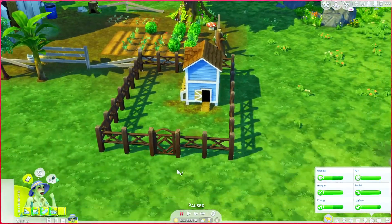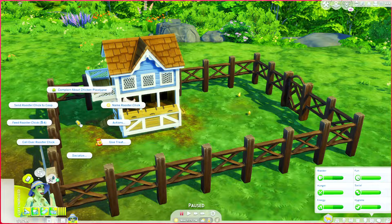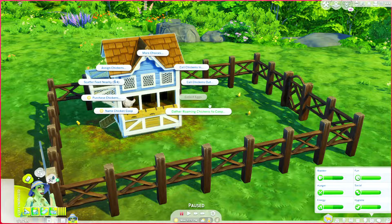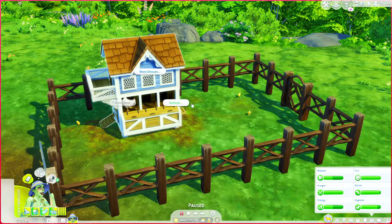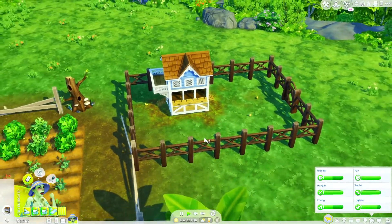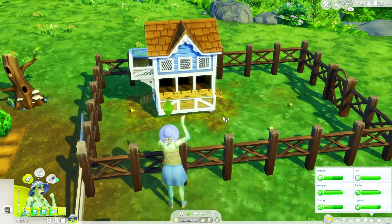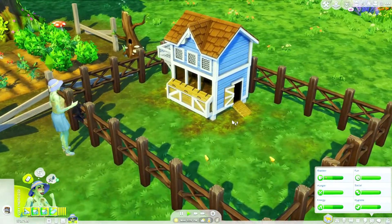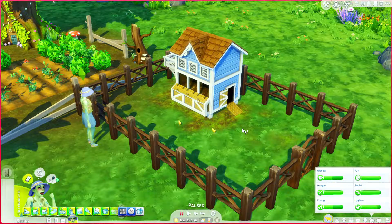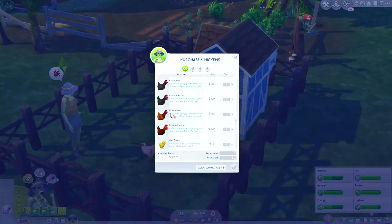I was hearing from you guys that the chicks are probably broken since they have not aged up. So I'm going to go ahead and trade them — I've never done this, let's try trading for ingredients maybe. Let's get rid of those chicks and buy some full-fledged hens, especially now that we're not so broke. We'll try trading for simoleons and then go ahead and purchase some chickens.